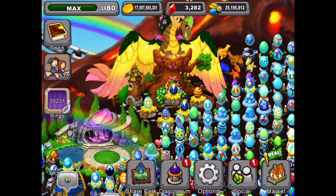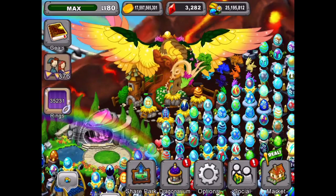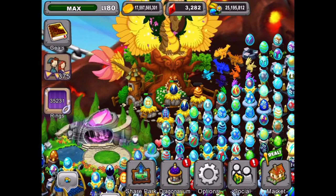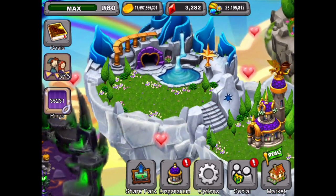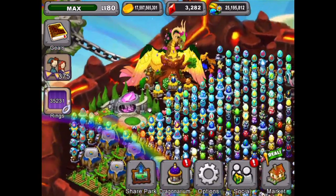Now to fill you in on the combos we used: the first one we used a Double Rainbow and someone else's Herald dragon in the co-op island. And this new one we just got - we were using the Fates dragon and another player's Herald dragon in the co-op. So that is amazing, we got two Herald dragons.